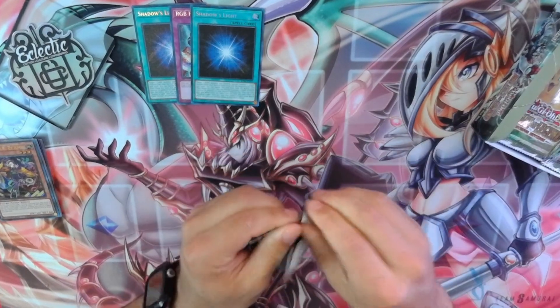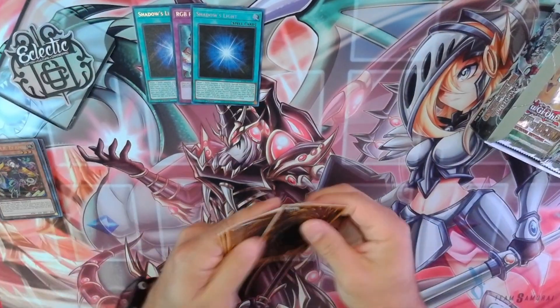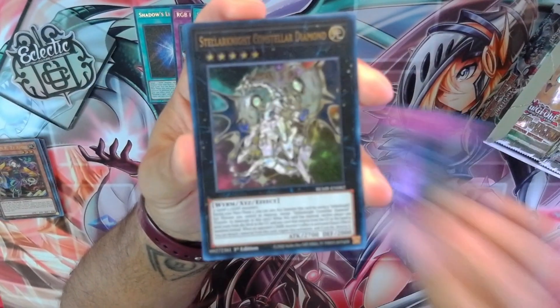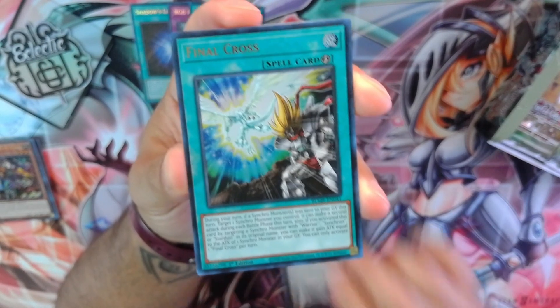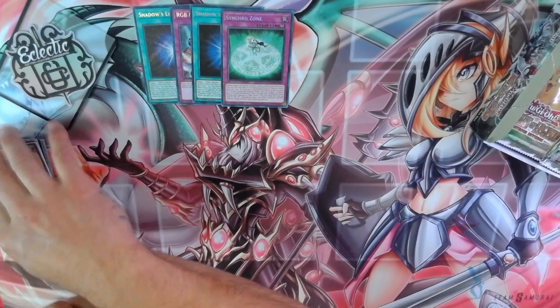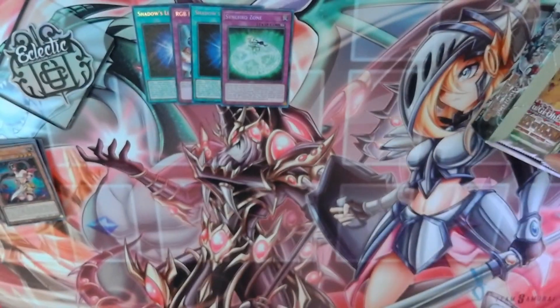Pack number four. Macro Cosmos, Constellar Diamond, Final Cross, Rose Shaman, and Synchrozone. Spell Trap, Spell Trap, Spell Trap.